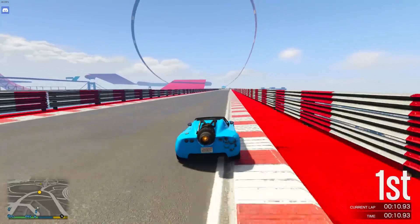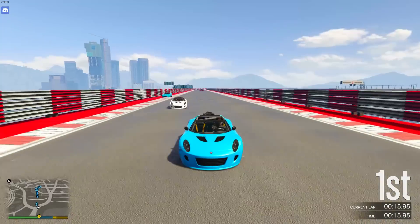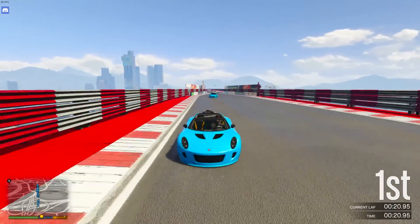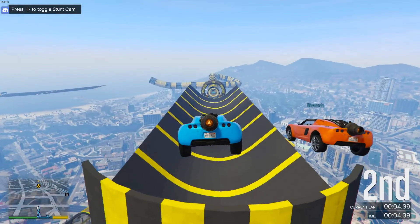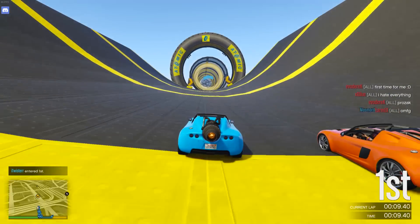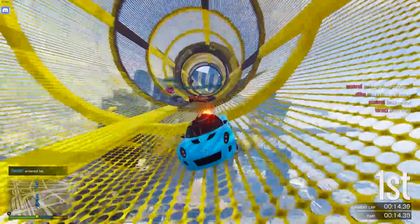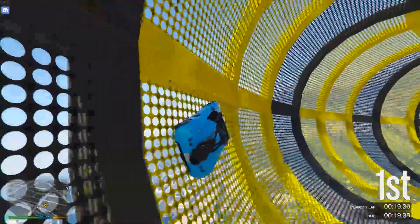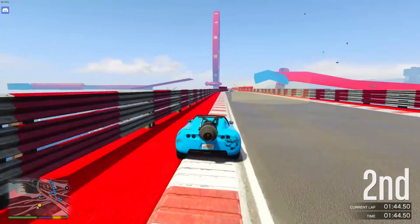Going back to the Rocket Voltic stunt races — if you race with contact on, the boost from the Rocket Voltic gives a huge knockback effect to any car directly behind you. You can use this tactically: if someone's catching up quickly, save your boost until they're directly behind you, then boost away. You'll get the speed boost and it'll knock them back, probably sending them into a full 360 spin. Watch out in case opponents try to pull this on you too.